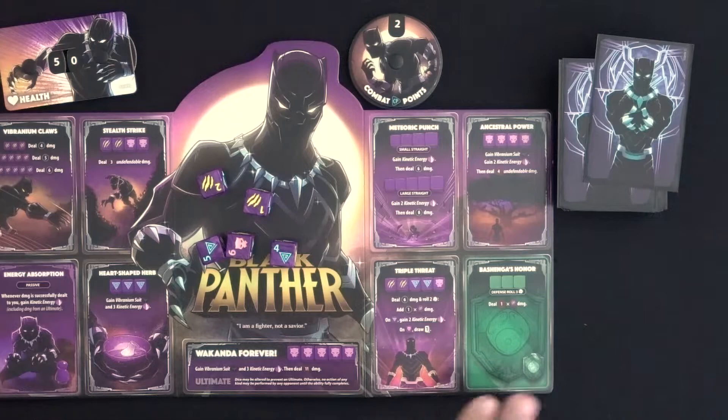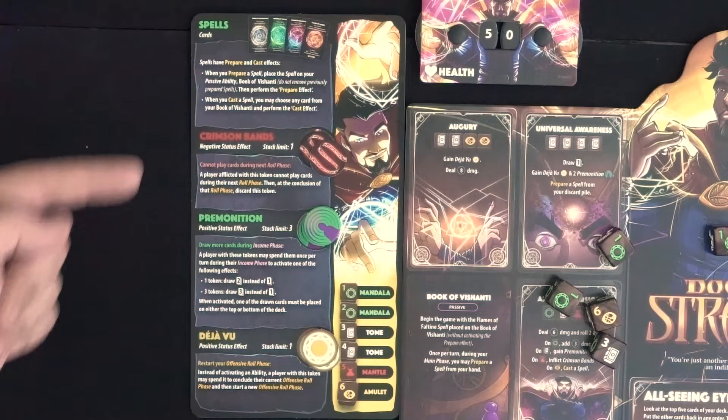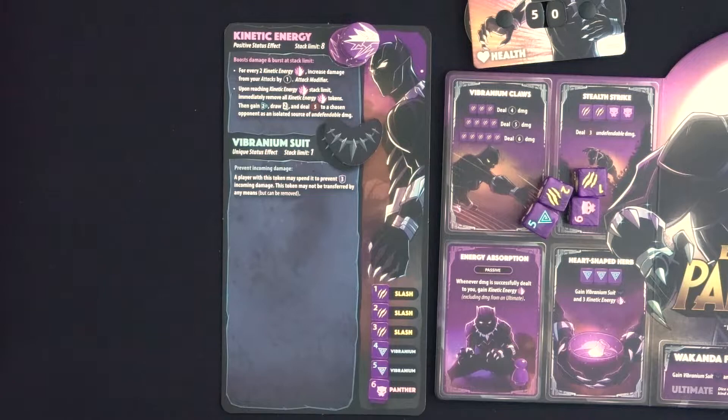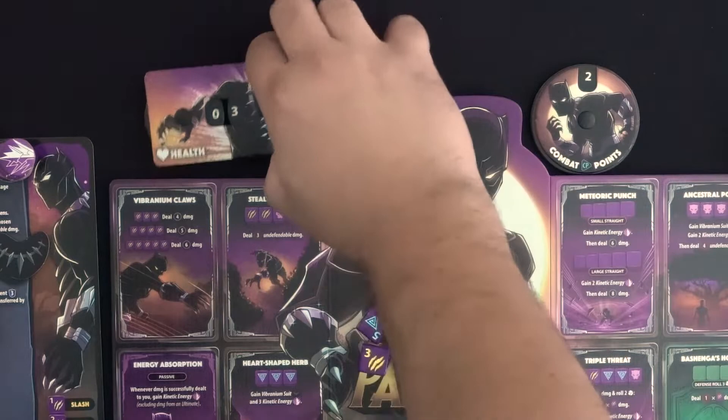Each player takes a combat point dial and sets it to 2. Shuffle your hero deck and draw the top 4 cards to gain your starting hand. Keep the deck at the top right next to your board; the discard pile will go below it. Everyone rolls 1 die — whoever rolls the highest number becomes the start player. Before starting the game, make sure everyone has read their character sheet and board abilities, and performed any start of game special setup steps. Check the passive ability area at the bottom left of the boards — you may find special setup instructions there too. The hero page describes all their status effects and companion rules. You can use the timestamps in the video description to jump to your selected character's unique setup instructions, then come back to the game overview.